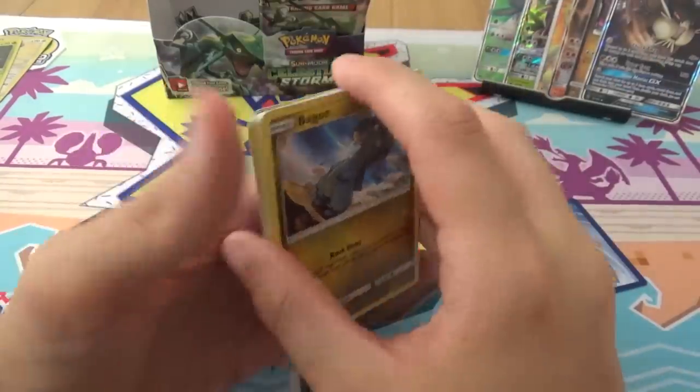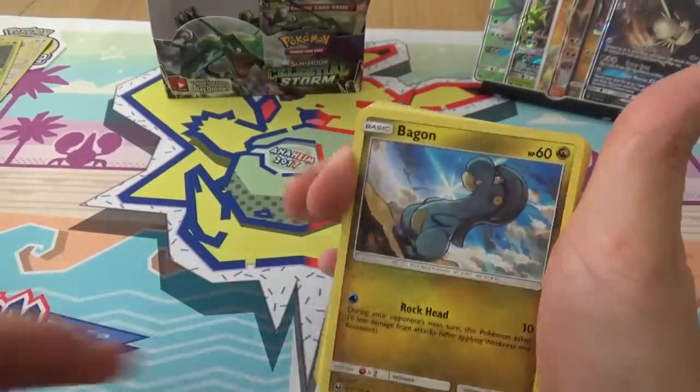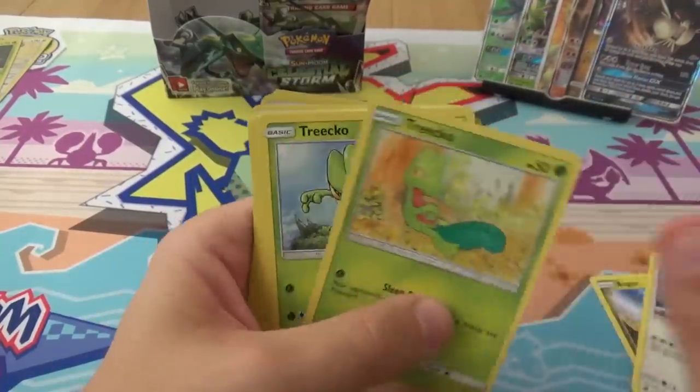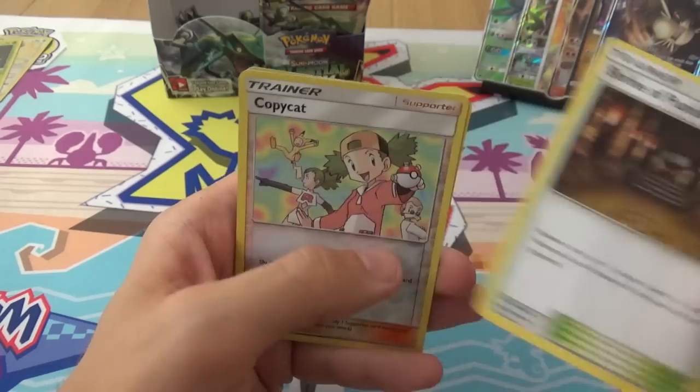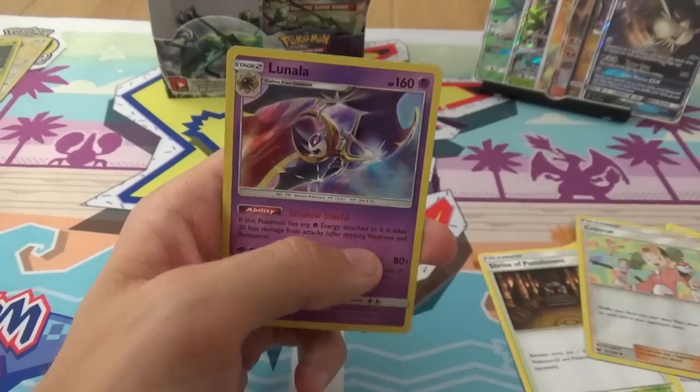Rotation. We have Bagon, Hwisma, Trico, Trico, Hwisma, Loudrift, Energy Recycle System, Shrine of Punishment, Reverse Copycat, and a holo Lunala.